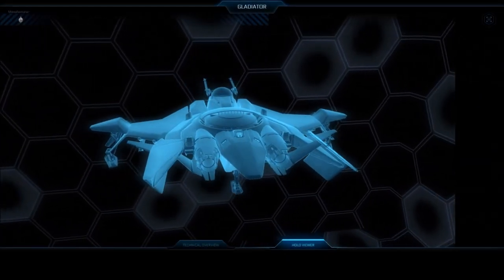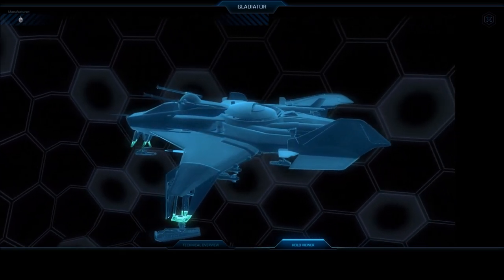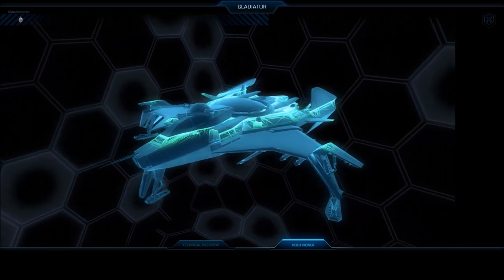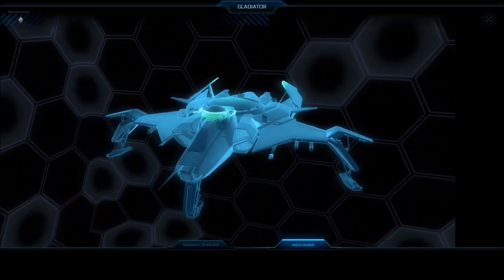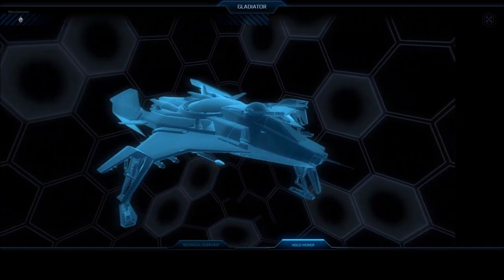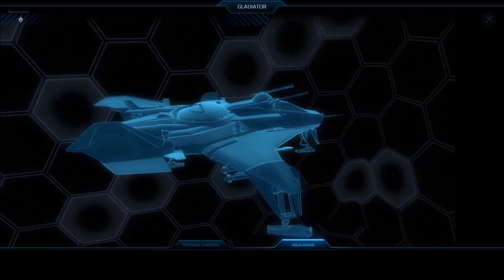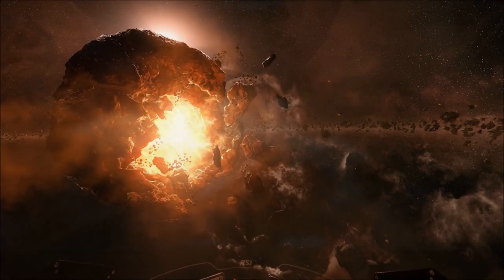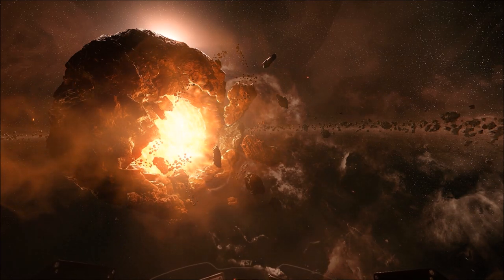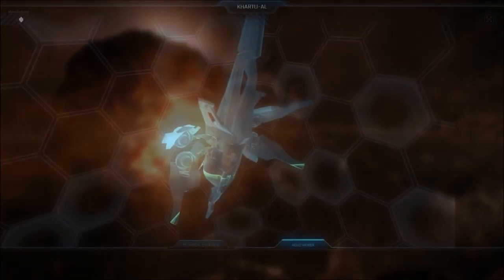The Gladiator can have two crew — a pilot and a gunner — but is certainly manageable by a single pilot. Its role is that of a missile boat or bomber. In long-term sustained battles or dogfights a Hornet might serve you better, but as a supporting ship, for taking down larger targets, or hitting slower targets with its missiles correctly, this missile boat is very powerful. However it is slow, and dogfighters agile enough to avoid its missiles won't have much issue taking down the Gladiator.